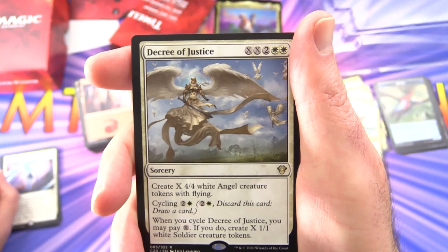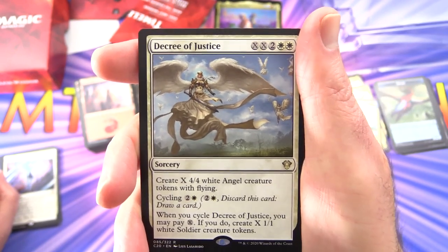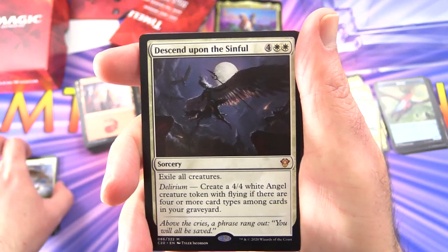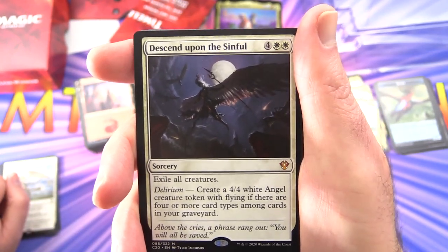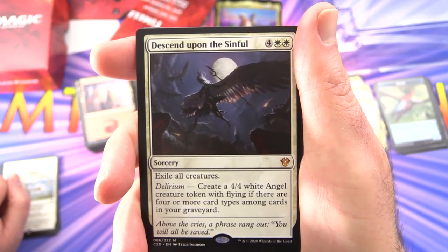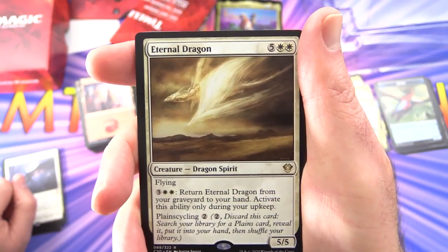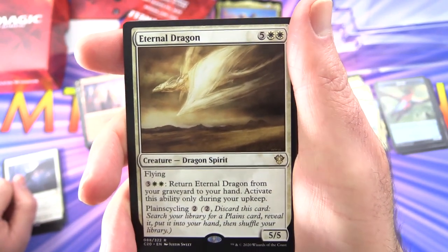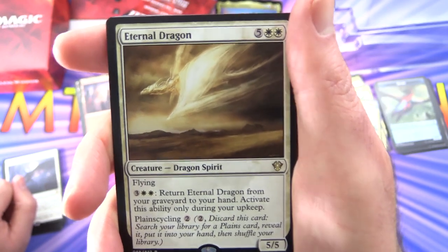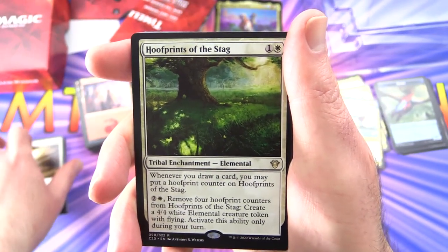More cycling — what a surprise. Decree of Justice — sorcery for X, X, 2 and 2 white. Create X 4/4 white angel creature tokens with flying. Cycle it for 2 and white; when you cycle Decree of Justice, you may pay X — if you do, create X 1/1 white soldier creature tokens. And a mythic: Descend upon the Sinful — sorcery for 6. Exile all creatures. Delirium: create a 4/4 white angel creature token with flying if there are four or more card types among cards in your graveyard. Eternal Dragon — creature dragon spirit, 5/5 for 7 with flying. Pay 3 and 2 white during your upkeep to return it from your graveyard to your hand. Also has plainscycling for 2: discard, search library for a plains card, reveal it, put it into your hand and shuffle.